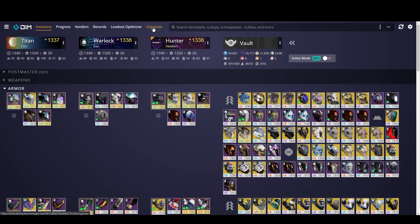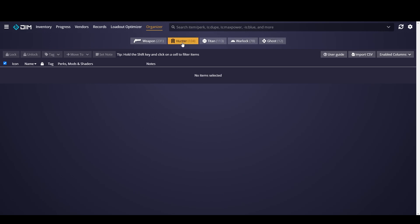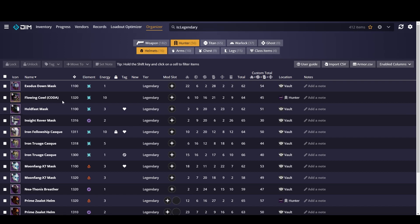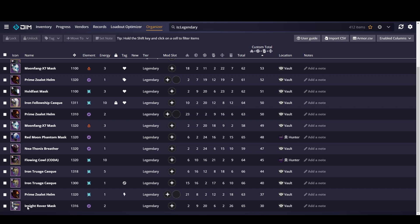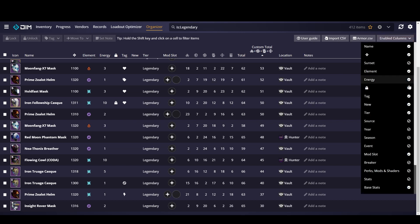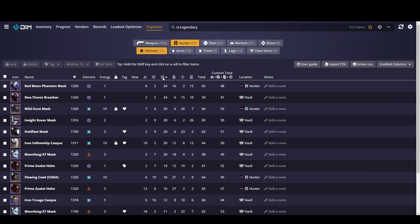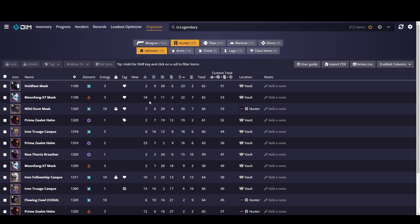The other way you can use DIM to organize your armor is to go to the organizer tab at the top. Click on the class that you want to look at and you can see all of your armor pieces separately. To filter out the exotics, hold shift on your keyboard, click on legendary, and it will filter those out. Now that we've got all 16 of our legendary helmets, click on custom total and it's going to sort by custom total. You can scroll down to see what has the lowest custom total, and you can click on certain stats to compare similar pieces.